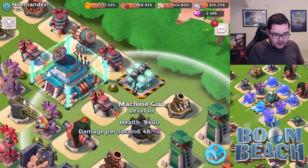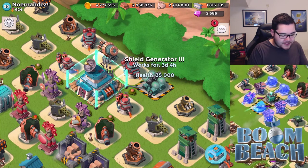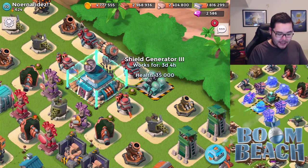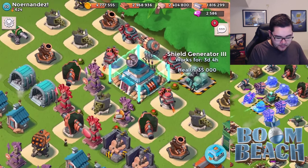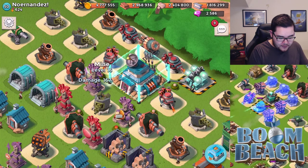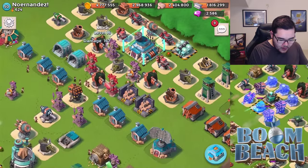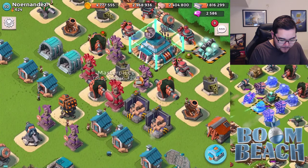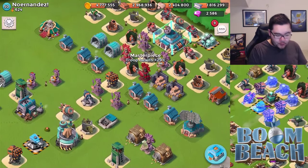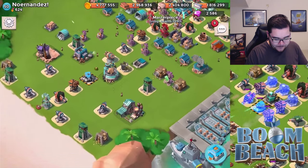Same thing with the machine gun — you want a lot of damage focusing on that area. Overall, the back defense seems very nicely organized. There are a couple of mines here and there, one mine behind the statue, a couple more after that. The center seems to be nicely defended, and that's something I like to see.